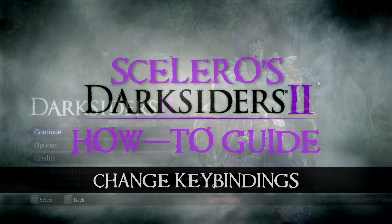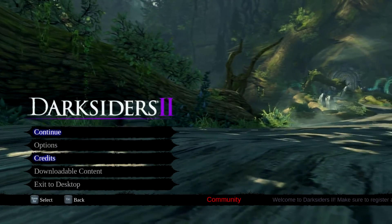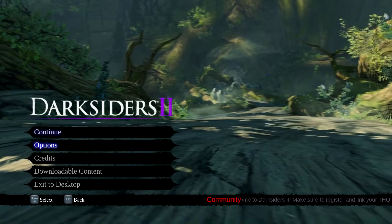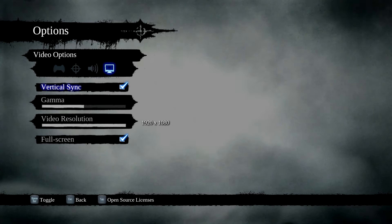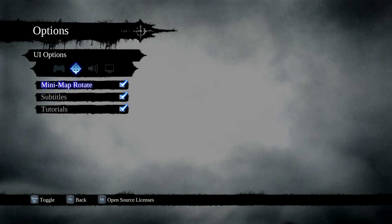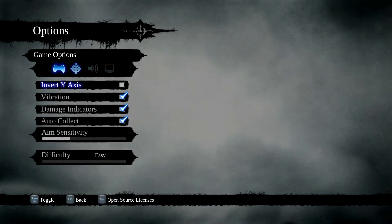The reason why this game is kind of frustrating at times is when you want to change your key bindings, you're at your main menu, you go to options. Here's your game options — there's sound, there's video. The video options are really lacking; I can't change my field of view. And there's nowhere in the options to change key bindings.